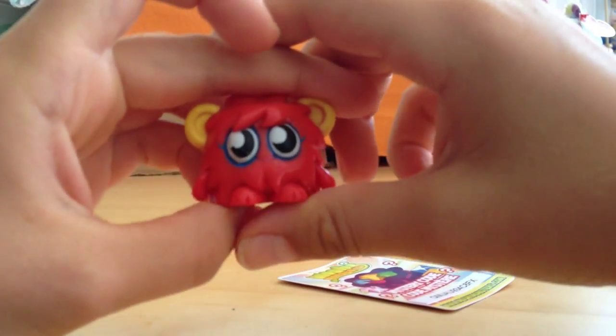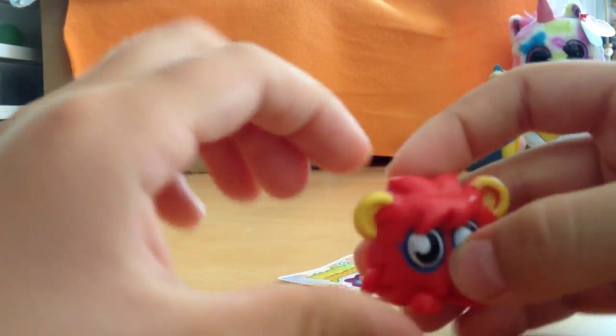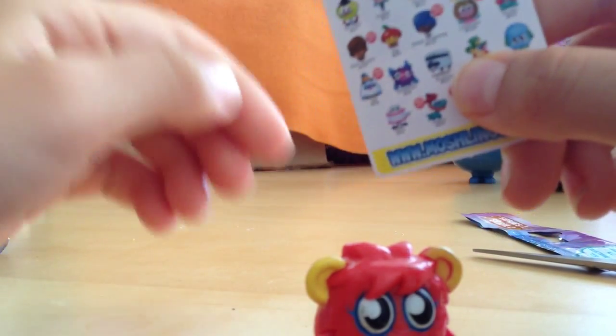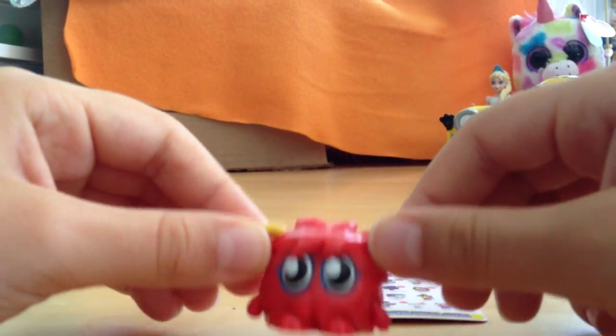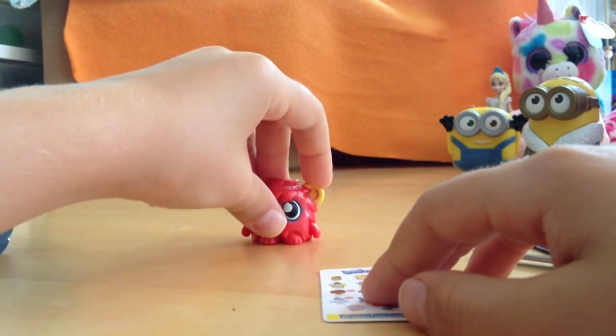And our first Moshi Monster is this adorable little red dude. He is really, really cute. I adore this thing. And I think this one is Scarlet O'Hara. That's really cute. So this is Miss Scarlet O'Hara and she's really, really adorable.